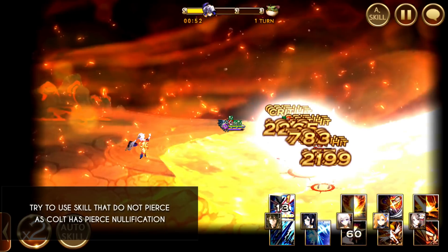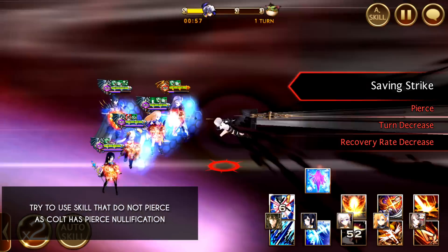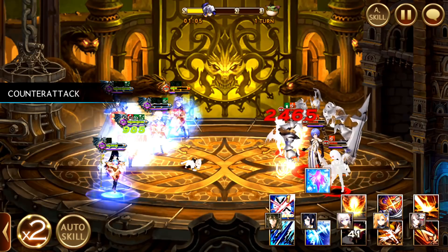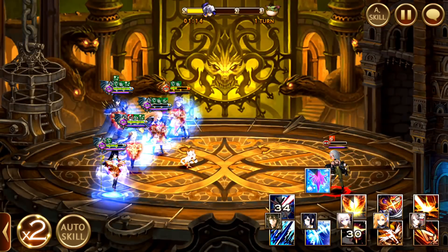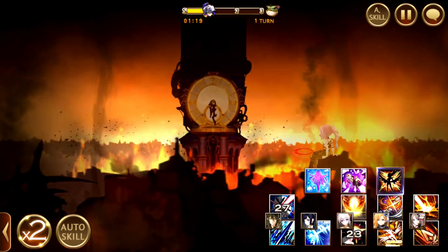Over here I'm trying to use skills that do not pierce so I can inflict more damage on Colt. And if you can see, Bruns and Brunzel deal a lot of damage right here. Sometimes your Eileen may die at this point, but don't worry — she will still get her revival in the next stage. So again, Teo's top skill only. At this point, Colt is the only surviving one. This is why I kept leaving because she kept killing my heroes.